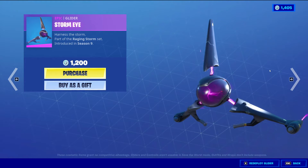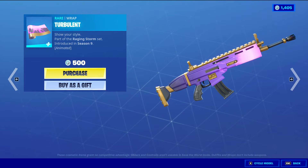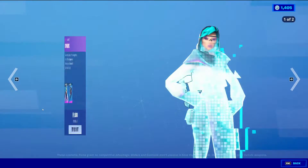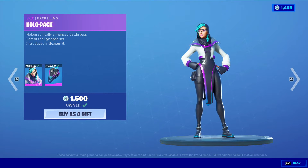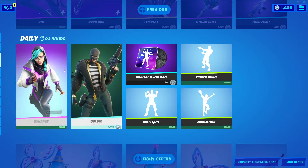Then we have Storm Bolt, an epic harvesting tool for 1200 V-Bucks — it's a pretty flat pickaxe. Then Storm Eye, an epic glider for 1200 V-Bucks — pretty cool glider. Then Turbulence, a rare wrapping for 500 V-Bucks, and it's also animated, so that's nice. Then we have Synapse with the Baffling Hollow Pack — epic skin, 1500 V-Bucks.